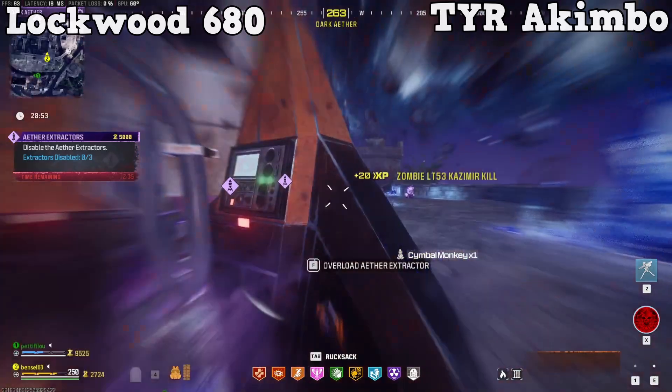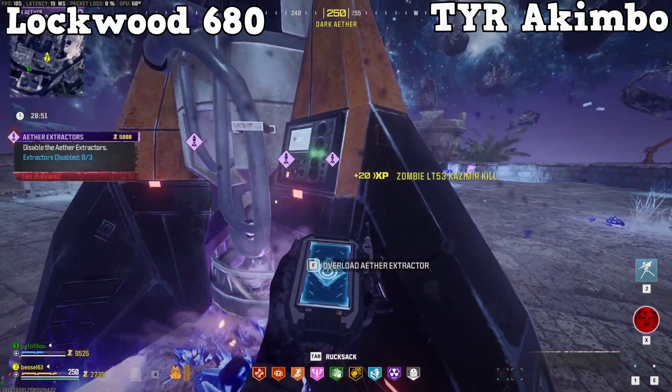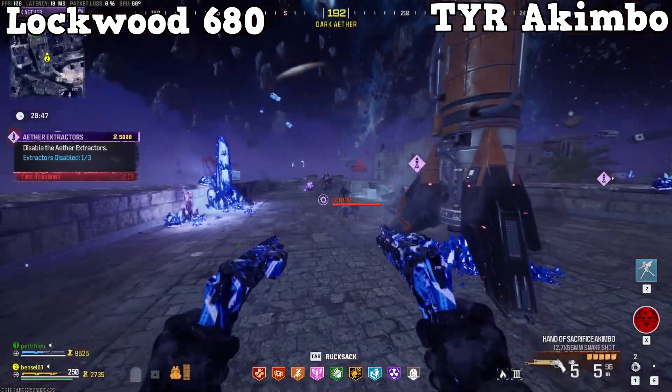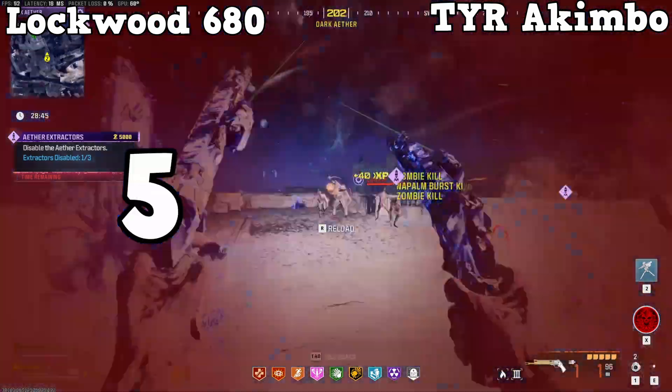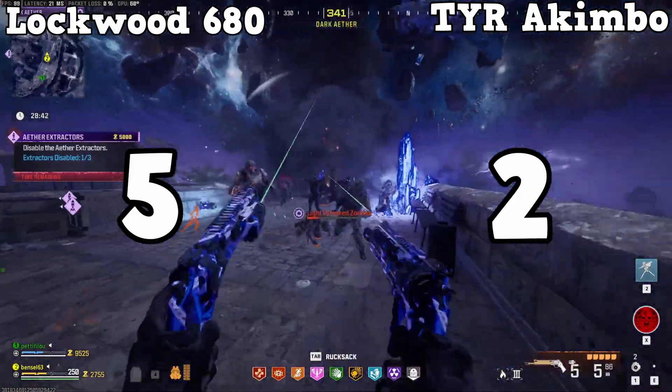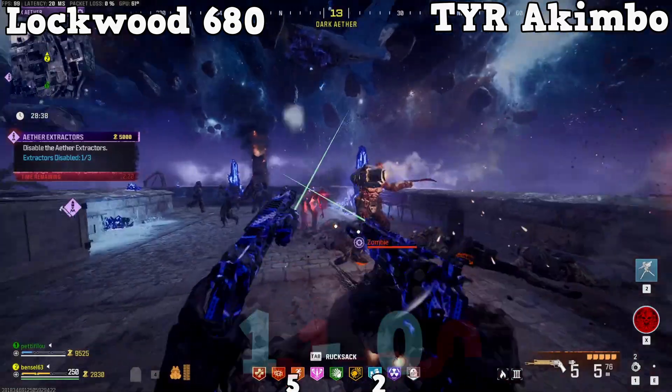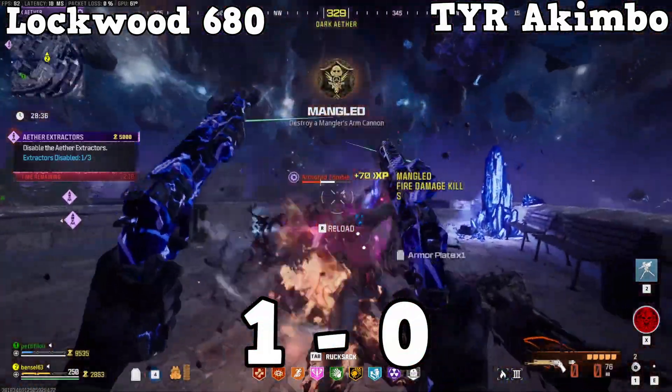Our first category is range. The Lockwood has an insane range compared to the TYR, which is why I've scored the Lockwood at 5 for range, whereas the TYRs get a 2 as their range simply doesn't come anywhere near the Lockwood's. This means our first point goes to the Lockwood, making the score 1-0 to the Lockwood.